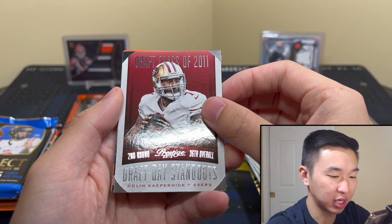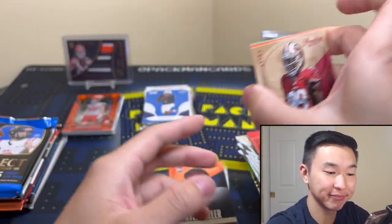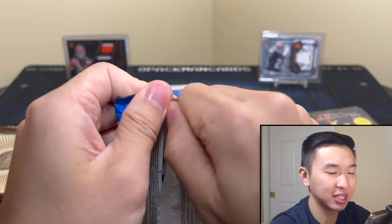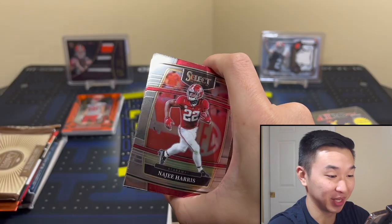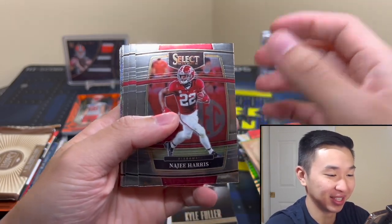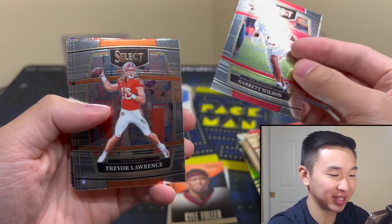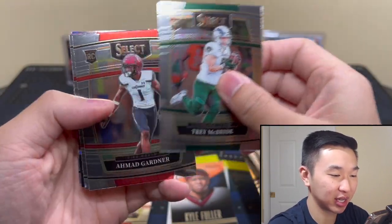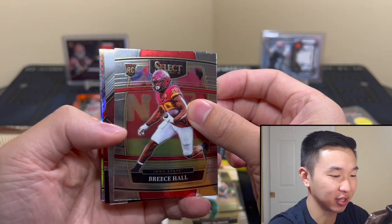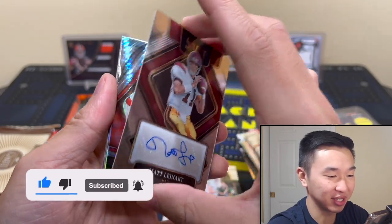Draft class of 2011, second round, your cap draft standouts. And that's it — what a pack. Select, okay here we go. I skipped this release and not a single person was like 'hey you forgot Select Draft.' I just didn't think it was when we were feeling, and the reaction backed up my thoughts. Garrett Wilson — I mean it's a college one but okay. Trent McBride, Sauce, Breeze — I mean it's looking cards but it is draft. Is it numbered? No.